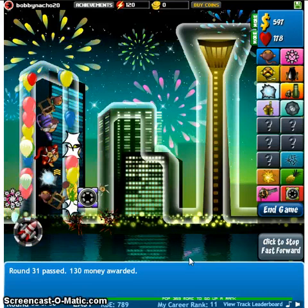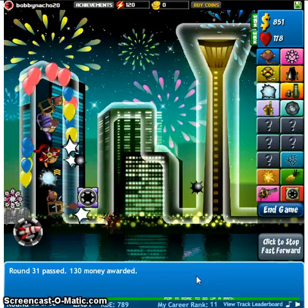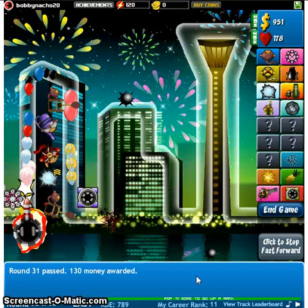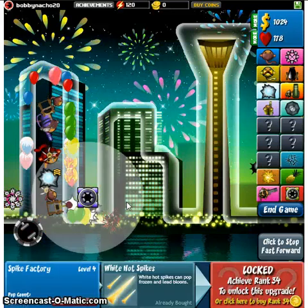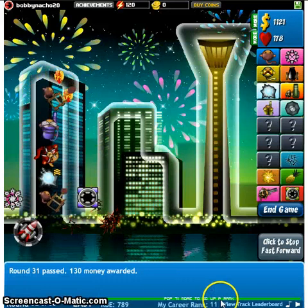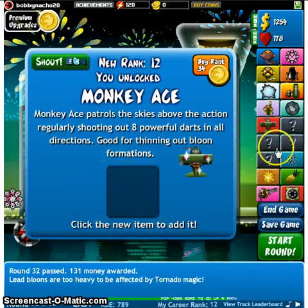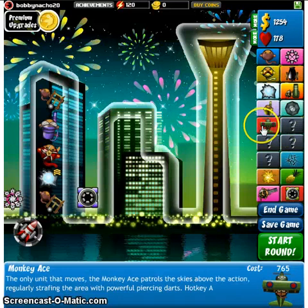I'll put down three since it costs only 10 each. What is this monkey glue? Oh, it slows them down. Okay. Oh, but it takes uses. That's amazing. Oh wow, I'm already rank 11. 71 more to go up a rank. Ooh, yay. Oh, monkey ace!